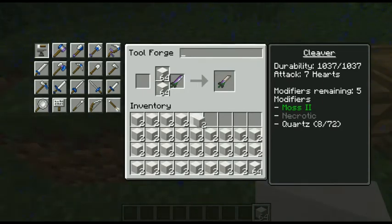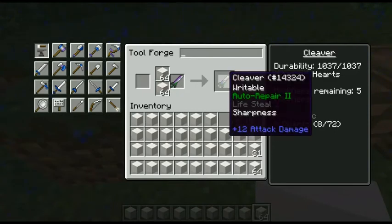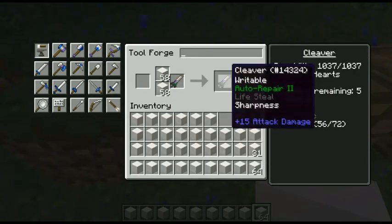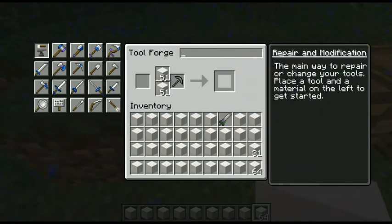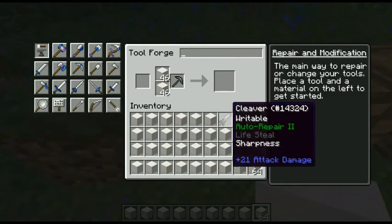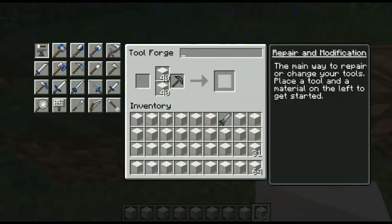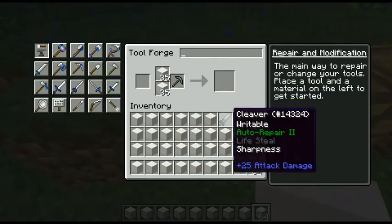Now I'm going to spread this throughout my inventory so I can do this faster. You can use the rest of your modifiers on sharpness — keep putting quartz blocks in there. You don't even need a full stack; half a stack or one stack should be fine. You can use normal quartz but blocks are faster. Just keep doing this until all your modifiers are done.